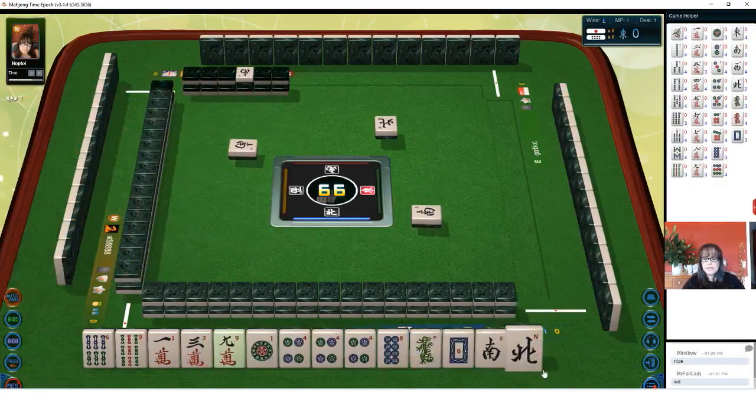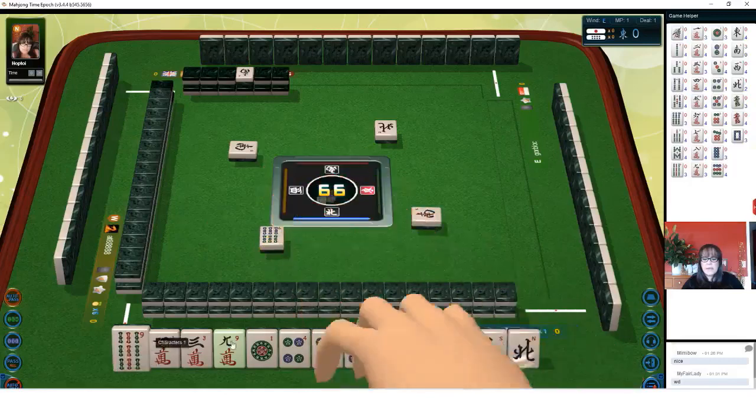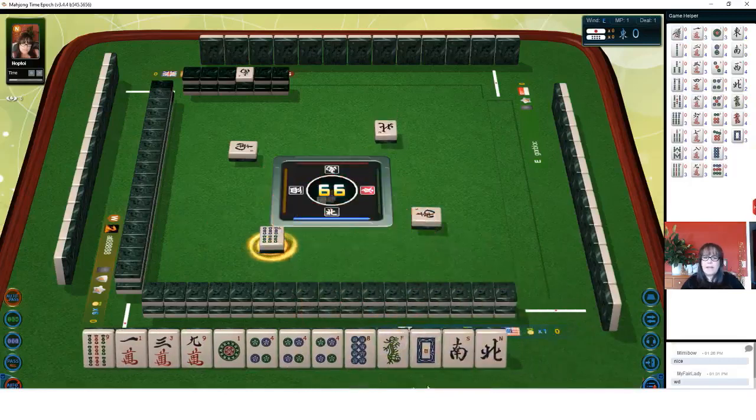So we have dots, singles, and honor tiles — east, south, west. Let's discard six bam. I'm thinking half flush maybe, but there's already two south out.